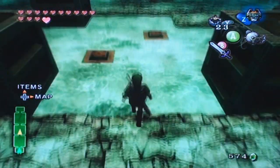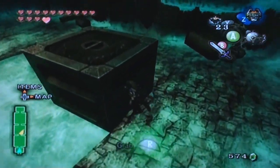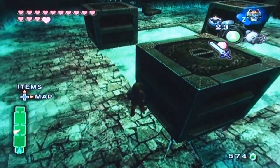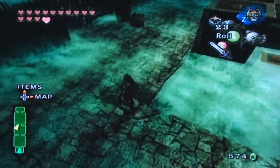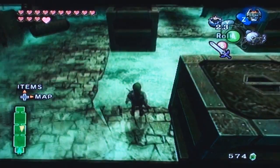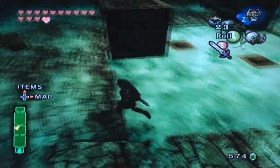Alright, area number two. We have three blocks and two switches — it's going to be harder to figure out, so let's just get started. I want to go this way — this ain't exactly gonna work because I need this one to be over here in order to even get to the other switch. I want to get that switch first. Okay, hold on, let me think for a second. Done thinking.